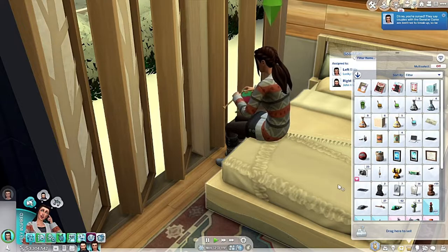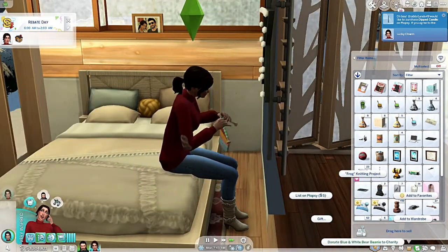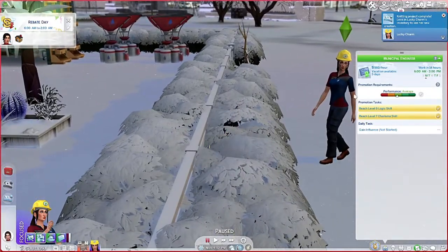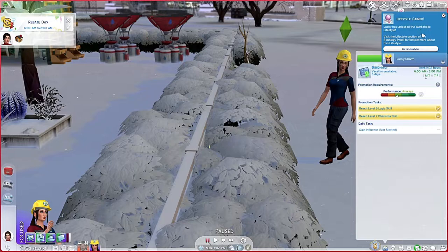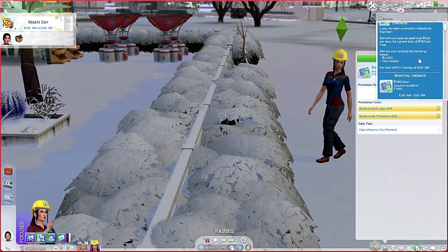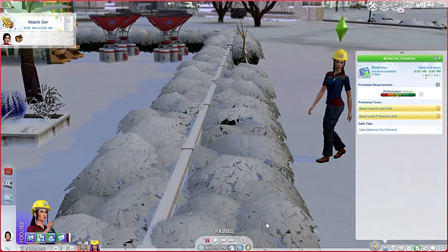The sweater curse lasts a week - I guess I can't propose to her like I wanted to. Oh well. She maxed out her knitting skill - awesome! Just a few more things to complete the aspiration. She got another promotion - she is level nine now - unlocking the workaholic lifestyle. Lucky has been promoted to municipal engineer. And for knitting, she reached knitting level 10! Lucky has mastered knitting and has become one with the yarn. She can now knit child toys and mentor other sims.